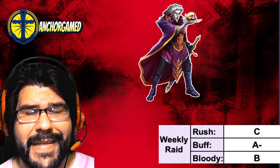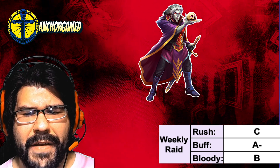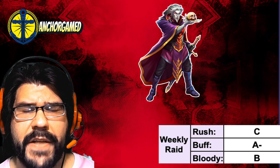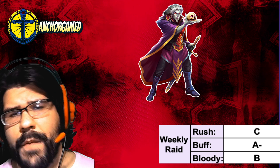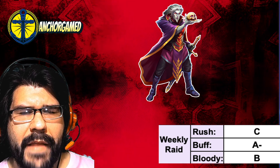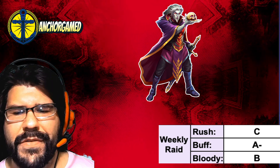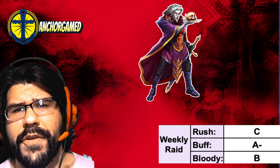When we look at his weekly raid grade, he is going to get a C on Rush Attack. He's already running at very fast, so you can pretty much bring in any other hero on Rush Attack versus him. When we look at his buff booster grade, he is going to get an A-minus — that's where he possibly shines the most. Running at very fast speed helps a ton with the 30% defense for 3 turns, especially being in purple where there aren't many heroes that boost defense. For Bloody Battle, he is going to get a B grade. The life-stealing helps, but at very fast speed he could potentially kill them — it's about average overall, dealing decent damage and helping out with 30% defense.